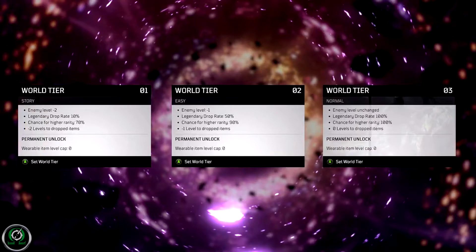Starting at the bottom, world tier 1 is the story tier. Enemies are 2 levels lower than you, you have a 10% legendary drop rate, 70% chance for higher rarity, and negative 2 levels to dropped items. Moving on to world tier 2, which is easy: enemies are 1 level below you, 50% legendary drop rate, 90% chance for higher rarity, negative 1 level to dropped items, and a 0 wearable level item cap.